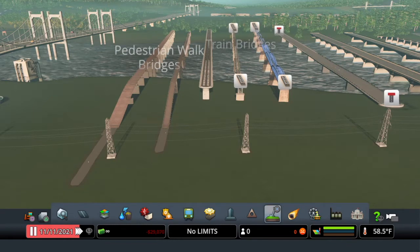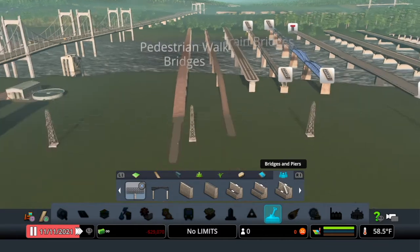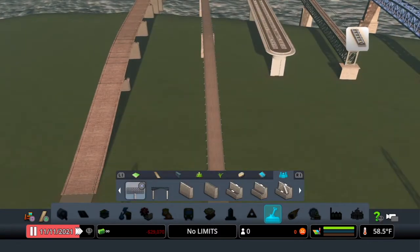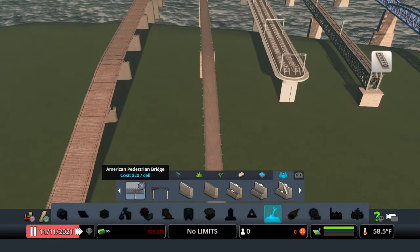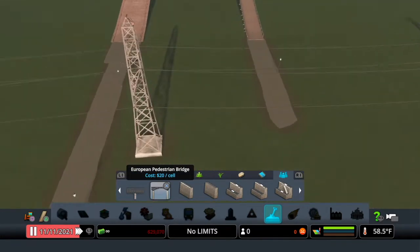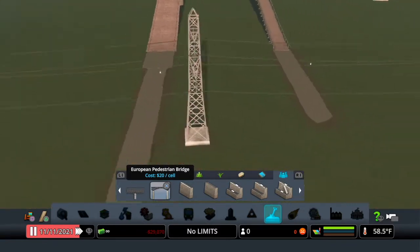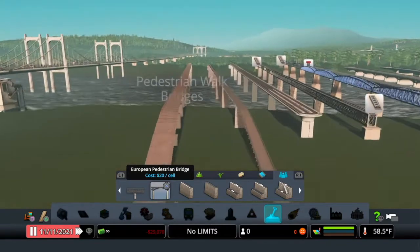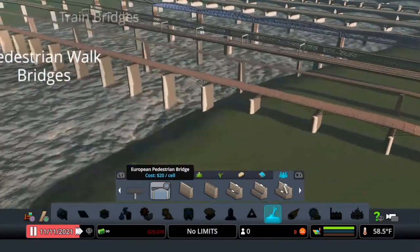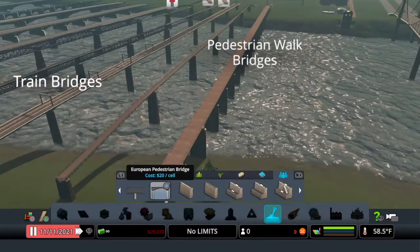Next up we have the pedestrian bridges found in the landscaping tool. There's the American Pedestrian Bridge and the European one. The only thing I don't like is they don't carry their texture through onto the ground — they turn into regular stone concrete. On the bridge itself they look really nice, but I would have liked to see that texture carry out onto the ground.